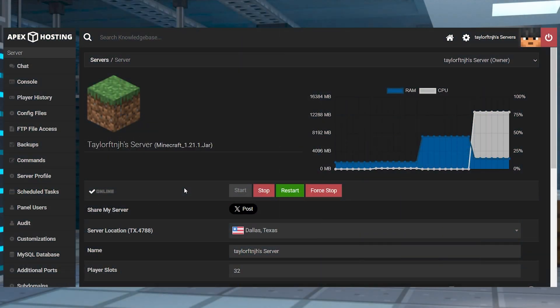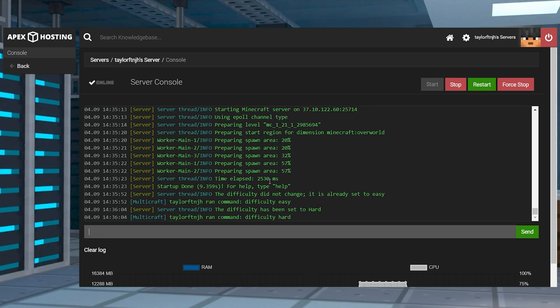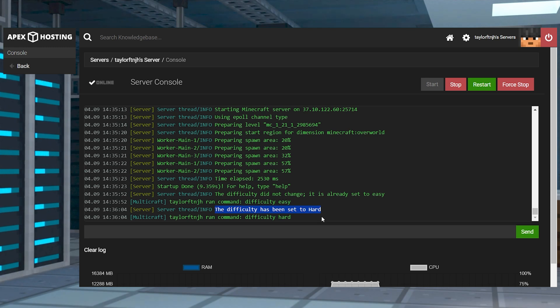Now, if you'd like to change your difficulty without having to enter the server, you can also do so using the server's control panel. There are two ways to do this: you can either issue the difficulty command through the server's console, or you can change it through the configuration file. To use the console, open up your server's control panel and in the top left, click Console. In the text entry box below, type in the difficulty command together with the difficulty you would like to set it to. For example, if you want to set your server's difficulty to hard, you would type in difficulty hard and then press enter, making sure not to add a forward slash at the beginning, since the console doesn't recognize these like the game does.